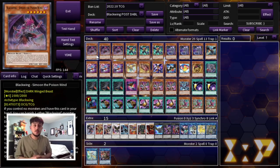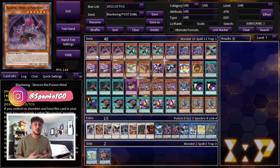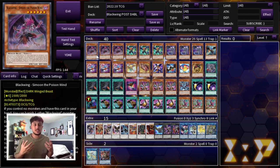Just before we get into the profile, Blackwings has always been one of my favorite decks — this was actually one of the first decks I picked up when I got back into Yu-Gi-Oh. I'm really excited to showcase the deck profile especially now that it got new support. Keep in mind this is still a rogue tier deck, but the build I'm going to show off today is to make it as competitive as possible.